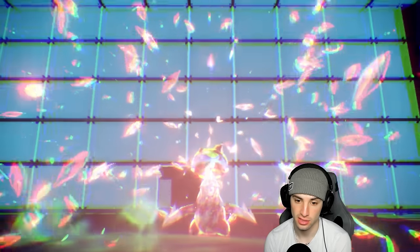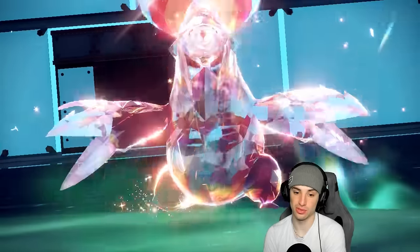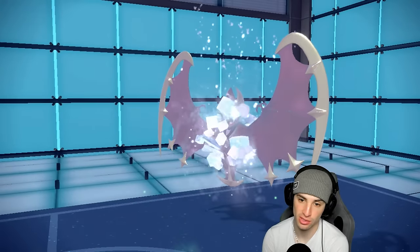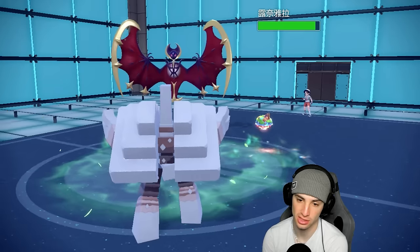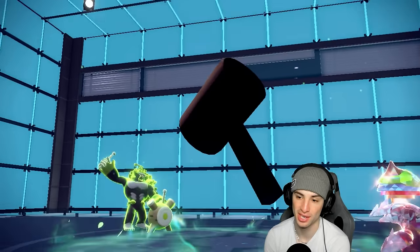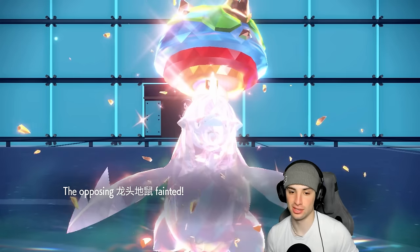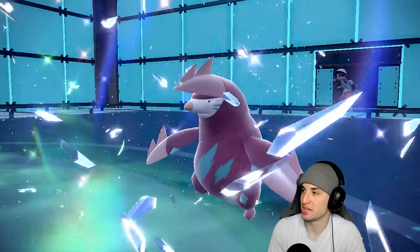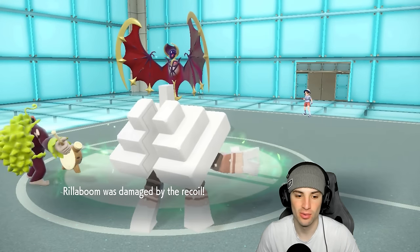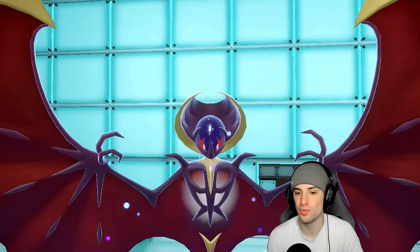They Terastallize Excadrill going straight Ground type, looking for a KO with Earthquake - that's actually smart. We throw Salt Cure onto Lunala, which is gorgeous. Wood Hammer flies and we get rid of Excadrill - see you later! Maybe I should have Grassy Glided but I wanted to make sure it died. It worked out perfectly. We take some recoil, and Lunala goes for Moongeist Beam into Rillaboom.